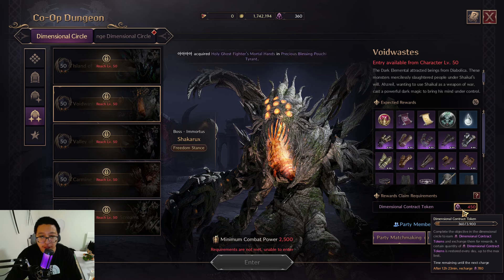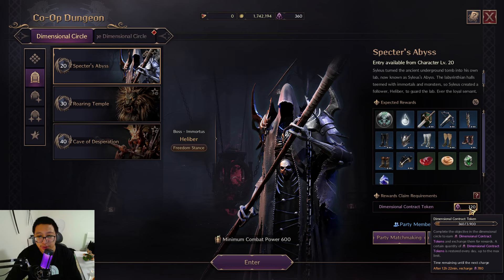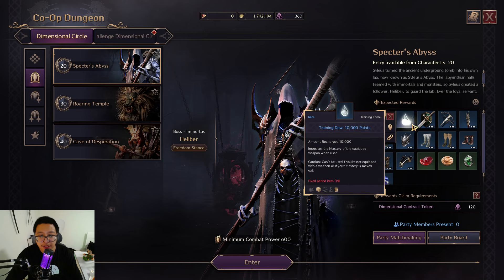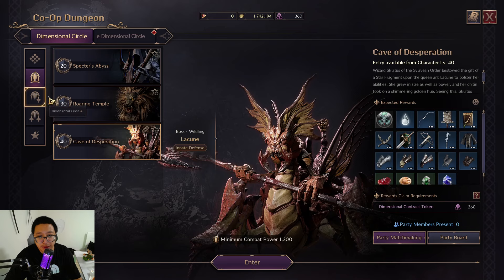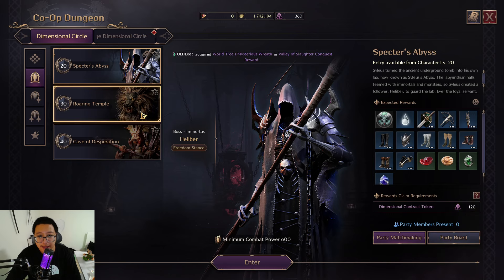The system here is that every day you will receive 900 dimensional contract tokens, and you will use these tokens to collect the loot from the boss monsters you kill. I want you to see this not as a ticket to enter the dungeon, but as a ticket to open the treasure and collect the loot of the boss monster. This is a great system because you can enter dungeons anytime even without a contract token — you can just help your friends finish their dungeons and kill boss monsters with them without getting any loot.